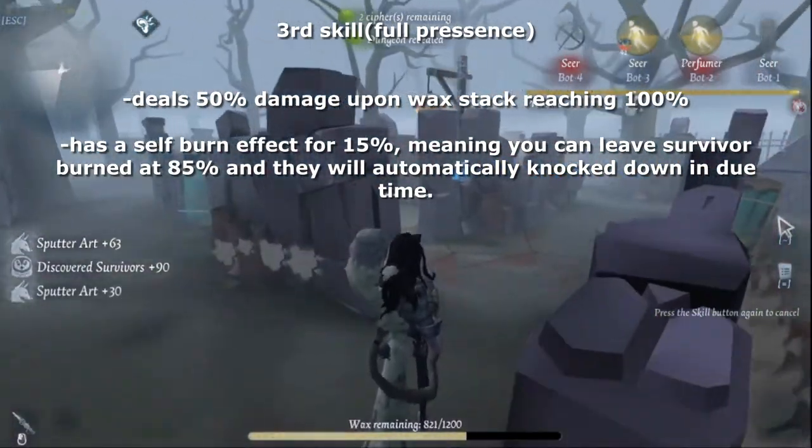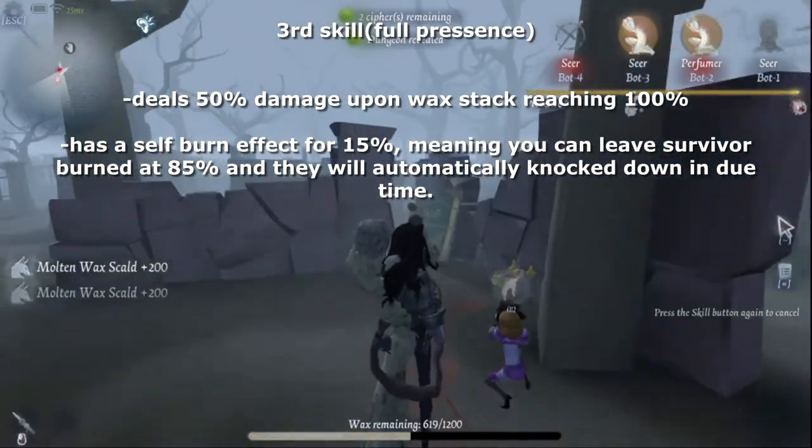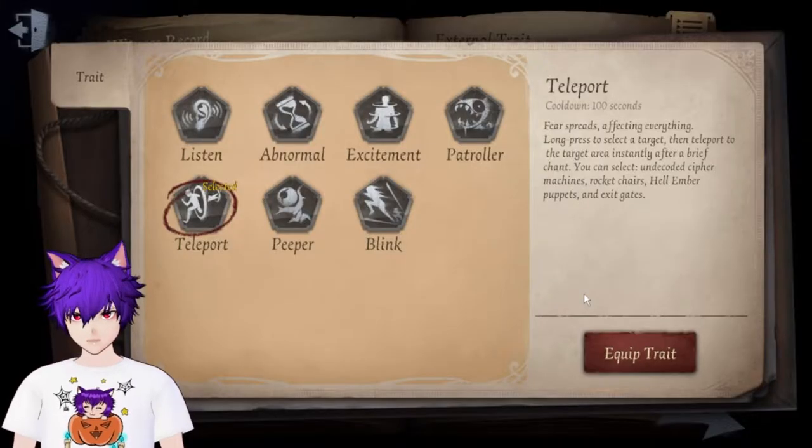The third and ultimate skill is what makes him very dreadful, because he can change to heated wax. When he shoots that wax he can deal damage equal to half a normal attack swing.